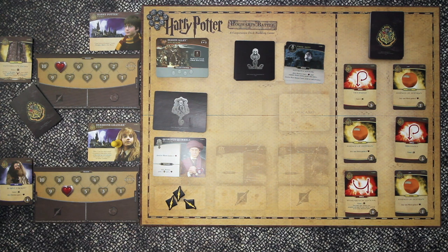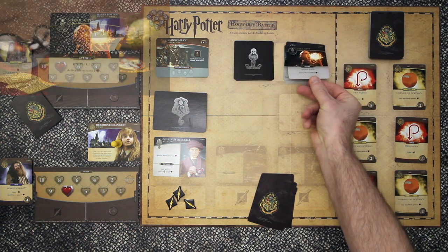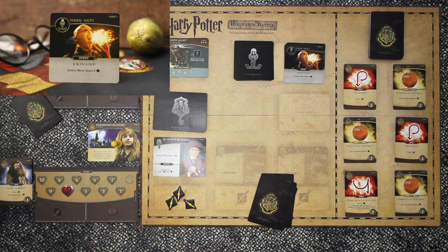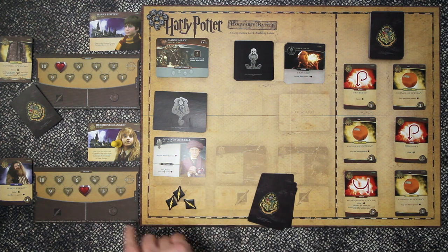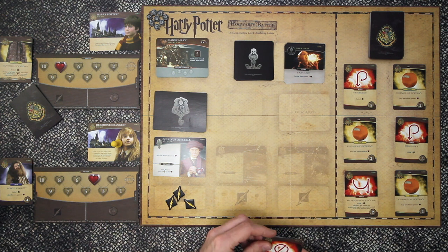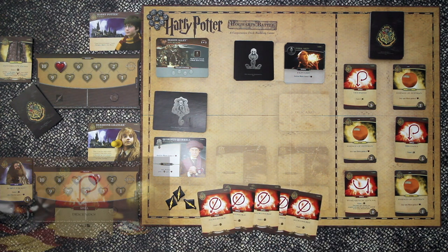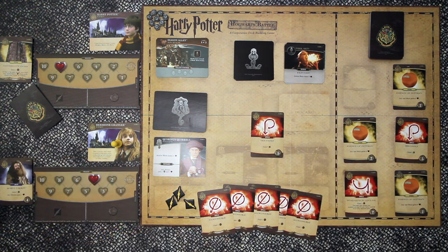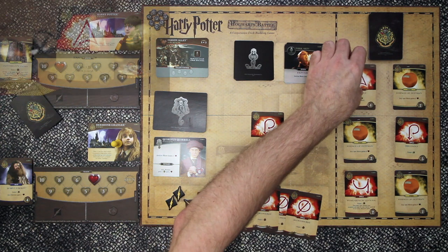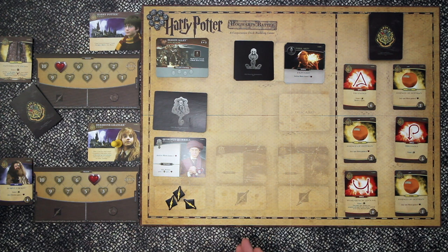Back to Hermione. We deal her five cards and flip over the very next Dark Arts card which is an Expulso - active hero loses two health. That's not good, and from the villain another one. So Hermione needs to heal up desperately. Looking at the hand - all money, not good. The only good thing is we'll pick up Dissendo which gains two attack. So we immediately replace that with Incendio. A quick and simple go.